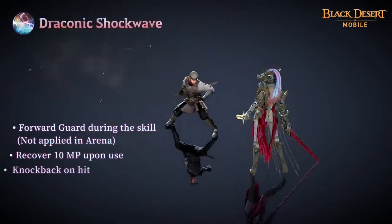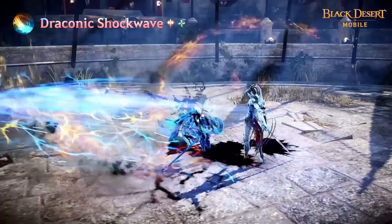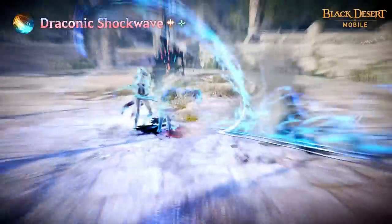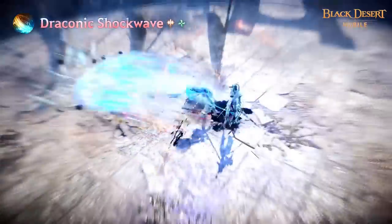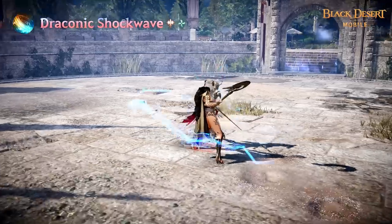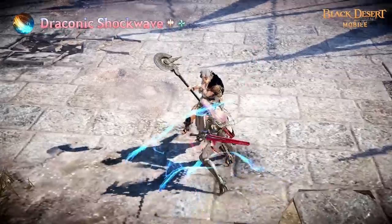Draconic Shockwave is a skill where Draconia releases a shockwave of Draconic energy that leaps through the earth towards her enemies. Forward Guard is applied upon use and Knockback is applied to the target on hit. The target's move speed will decrease and Draconia's AP will increase for a set time. Forward Guard can be replaced with Super Armor by activating the Flow skill.